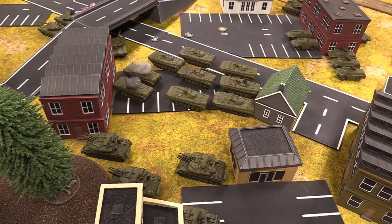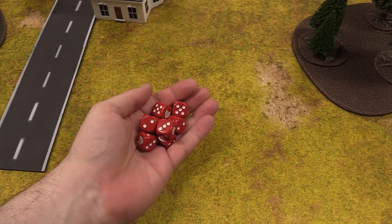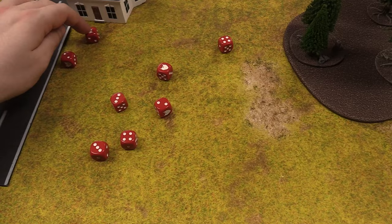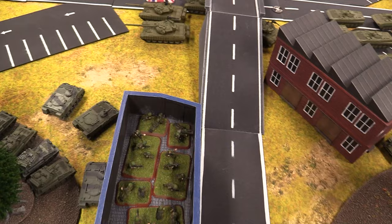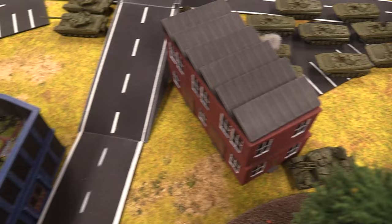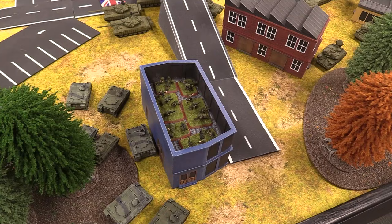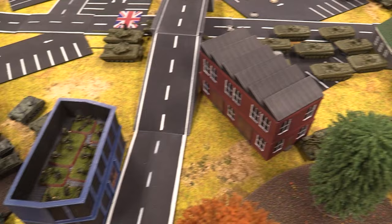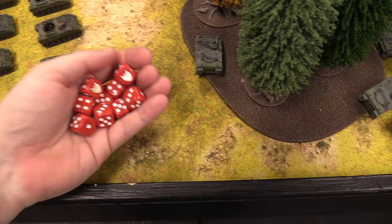Shilkas open up on infantry — within 16-inch range so hitting on fives since they're not gone to ground. Two hits on the Milan teams — infantry saves as they lie. Both pass. Infantry fire their PKMs at heavy weapon teams hitting on sixes — one hit, infantry save passes. Assault rifle teams fire looking for fives — the infantry platoon is pinned. Second volley: a bunch of hits covering nine of ten bases.